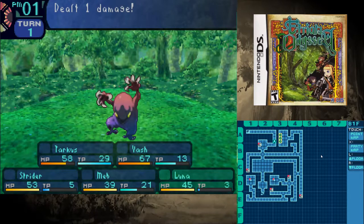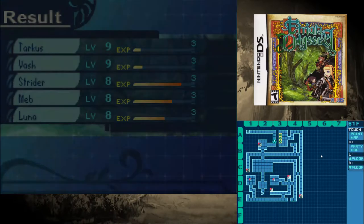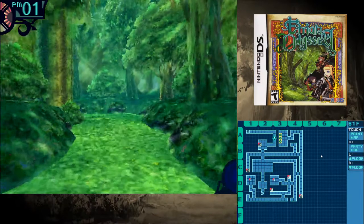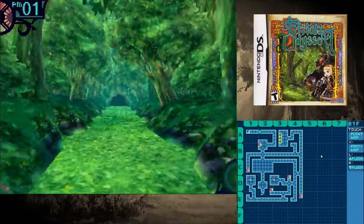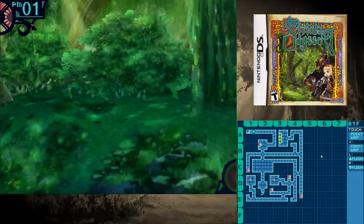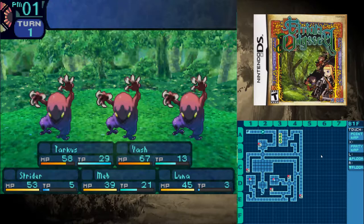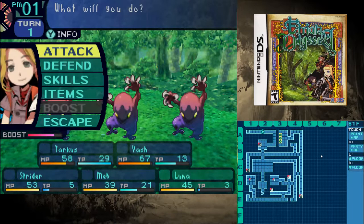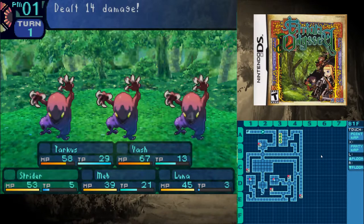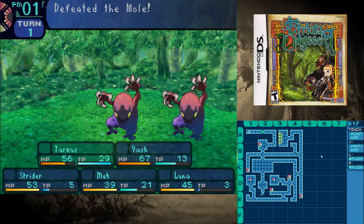The reason I'm doing all this grinding here on floor 1 as opposed to floor 2 is because at this point we have no healing, so if anyone goes down we're done. We don't need a crazy amount of money — just enough for a warp wire and a few healing items. I would like more money to get some weapons too.